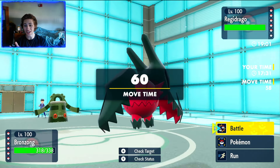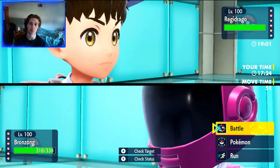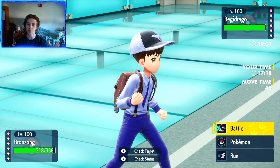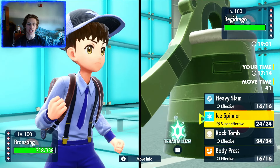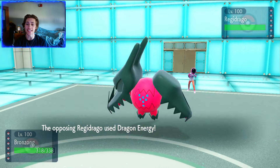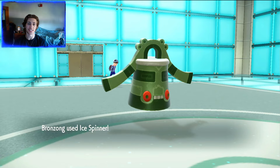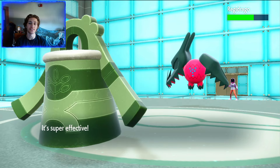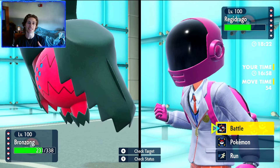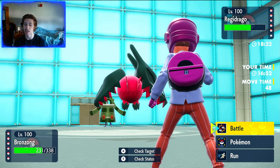That Ancient Power was a crit and it did 20 HP, so Bronzong is sitting pretty nice. We're able to get a pretty free attack because Regidrago can't do much against us. But Weston can be unpredictable, so we're going to go for the Ice Spinner. If he swaps out, we have answers for other things — Ice Spinner is just a safe play. He's actually going to go for the Dragon Energy. I expected him to swap, but he goes for Dragon Energy. We get a really good chunk of damage off with Ice Spinner. I only have investment in HP and Special Defense, so attack-wise it's not doing a lot, but that's still a really decent chip.